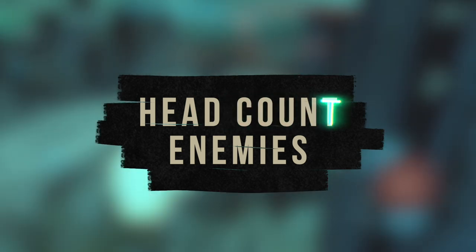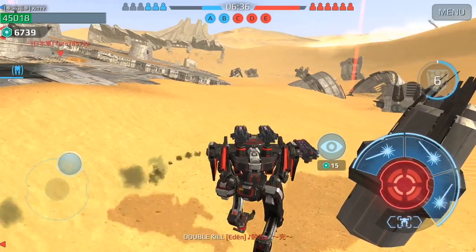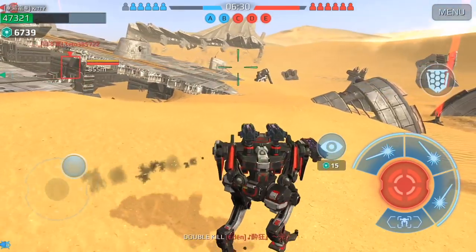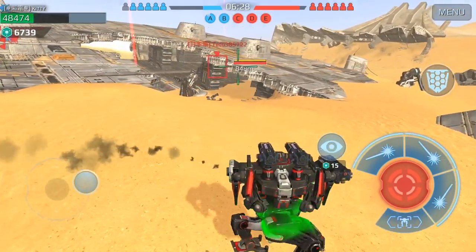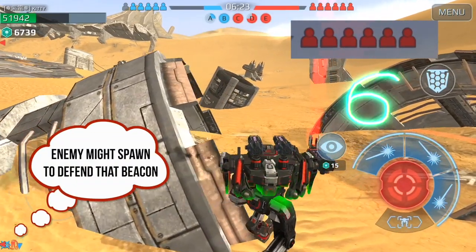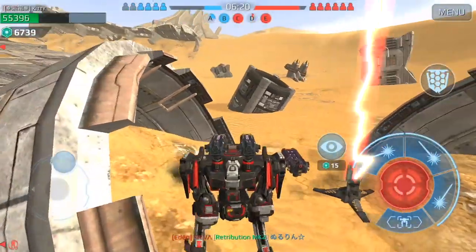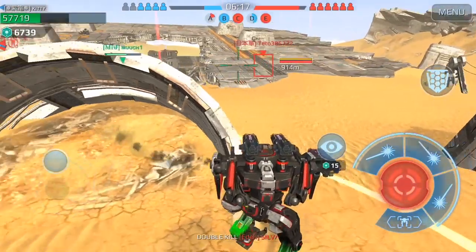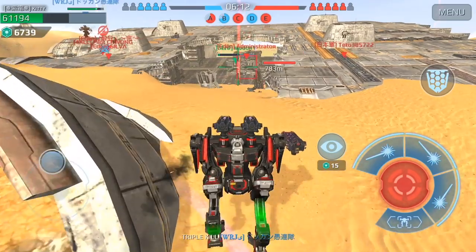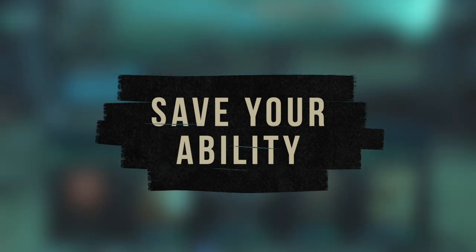The next tip is to headcount enemies. If you capture a beacon, you're able to spawn into it. As you can see, I'm approaching an open beacon here with a damaged robot, and I've saved my ability. You really have to count six enemies — one or two guys not yet spawned could be looking for where to spawn in, and that's a crucial thing to think about when capturing a beacon.